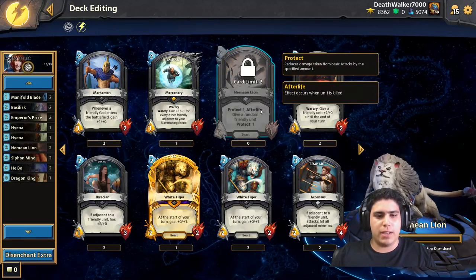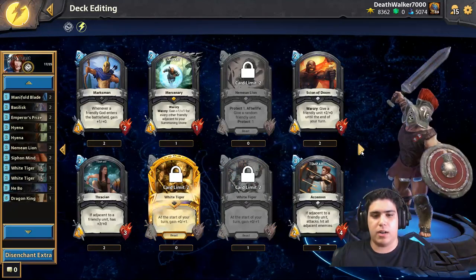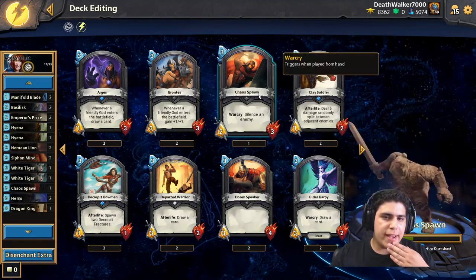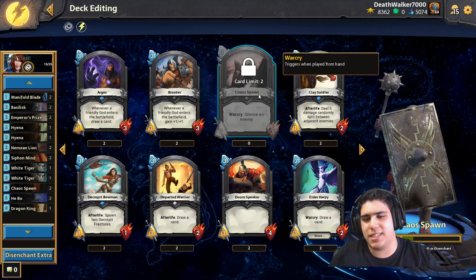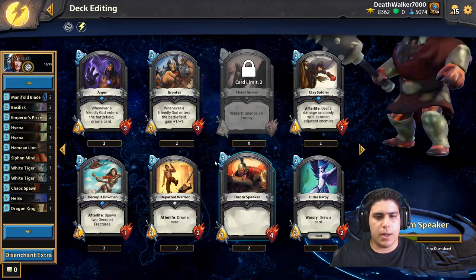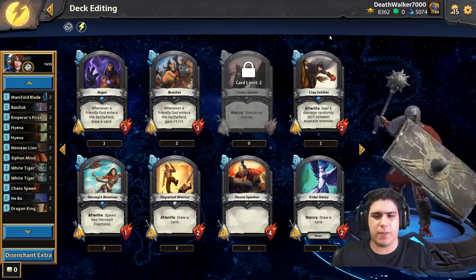We're also going to have the Neiman Lion and the White Tiger — see how cheap they are. I'm going to be playing two Chaos Spawns to cancel the annoying best stats: the Sobex, the Apollo, the annoying ones in the early game, like Scylla even. Chaos Spawn is really effective there.